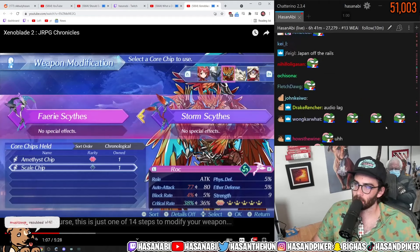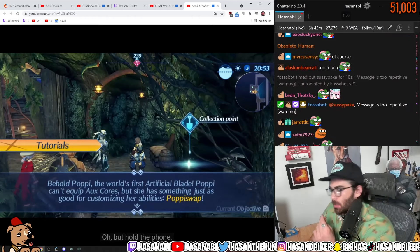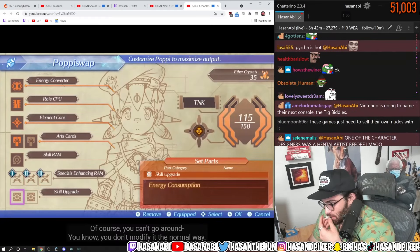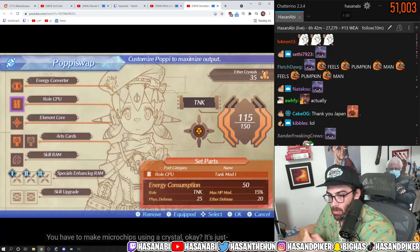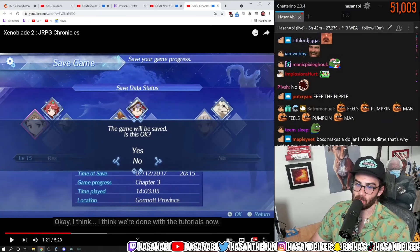Is this the one people call Dunkey racist for not liking? To modify your weapon — oh, hold the phone. None of that applies to this guy, because it's a robot. You can't modify it the normal way; you have to make microchips using a crystal. Dude, every game is Zelda.